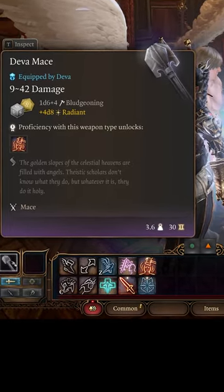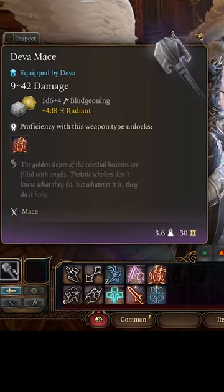Patch 6 fixed the old method for getting the amazing Deva Mace, but there is a new method.